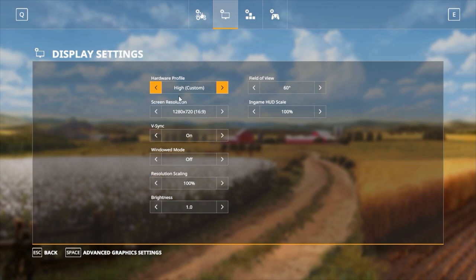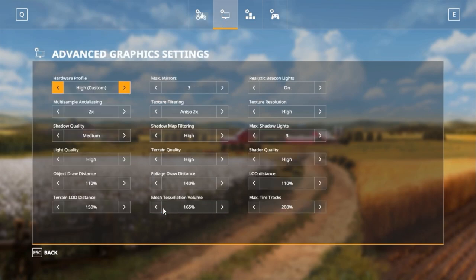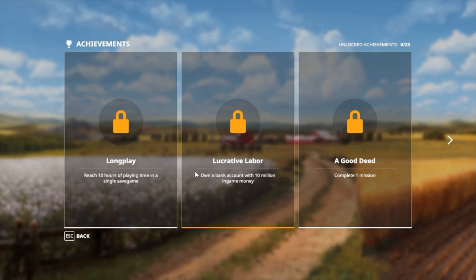Before we get started, let's look at the options. This is all pretty much standard — we've got advanced graphics settings. I've got it on high right now. I have an NVIDIA 1050 Ti, so I think that should be able to handle high graphics. Even if your card is a little lower, you should still be able to handle it. The achievements here are really about the same as they were in 2017 — pretty much the same achievements.